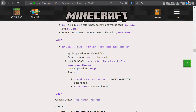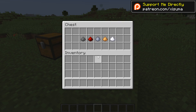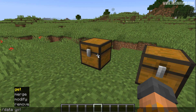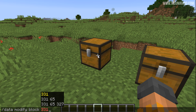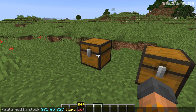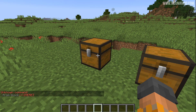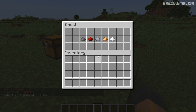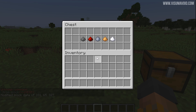The `/data` command has a new parameter: `modify`. This allows you to target a block or an entity and manipulate its data in whatever way you like. As an example, we're going to copy the contents of this chest over into this one. We modify the block's data, select its coordinates, type `items`, then set the items from the block on the right-hand side. When we run the command it copies the items across — we've got them in the second chest now as well.